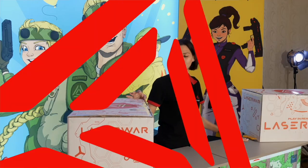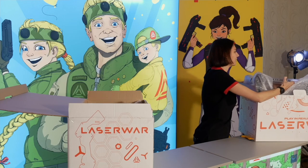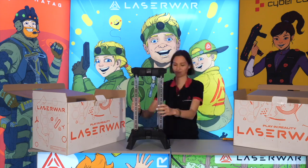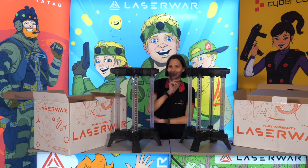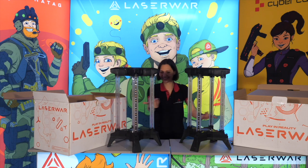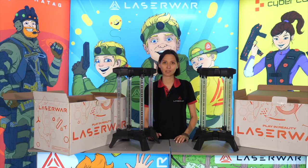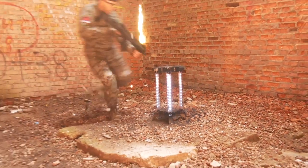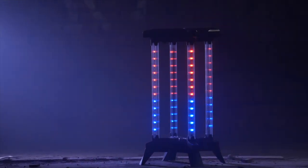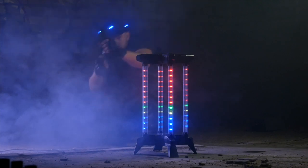Here we have two boxes with two digital flags. A digital flag incorporates features of our best game devices. It has unique RGB lighting, a sensor button, a high-quality speaker, an anti-glare display, and seven scenarios programmed into it.